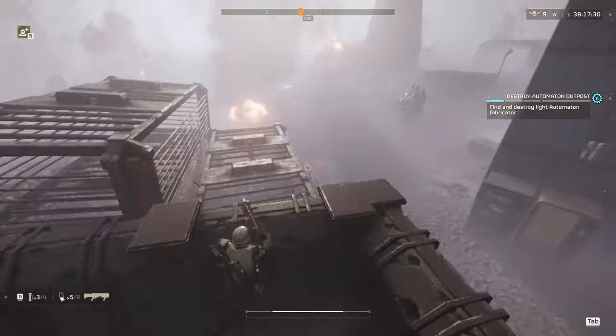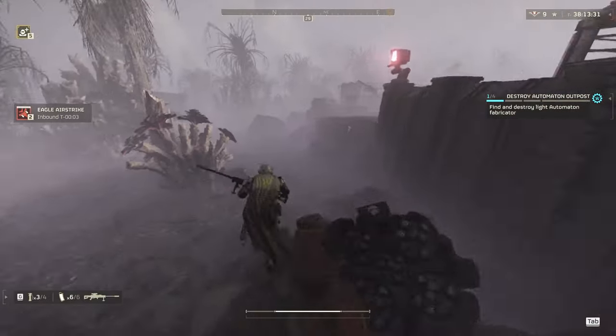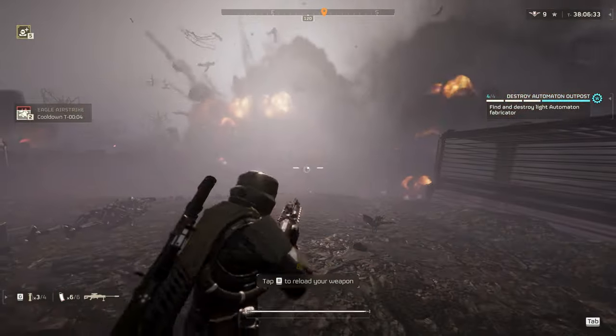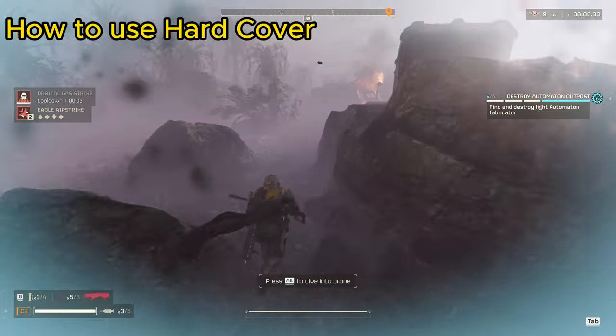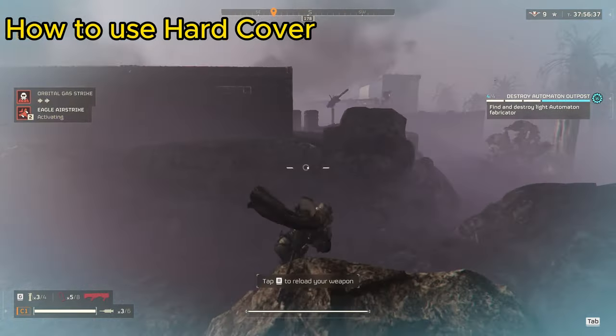Now that you know what the video is about, let's get into it. Here we've got our first fabricator — this is a medium outpost, meaning it's going to have three to four fabricators in it. I chunk my first Eagle at the far fabricator and start trying to pull the bots towards this side, because we're going to look at our first concept: how to use hard cover.